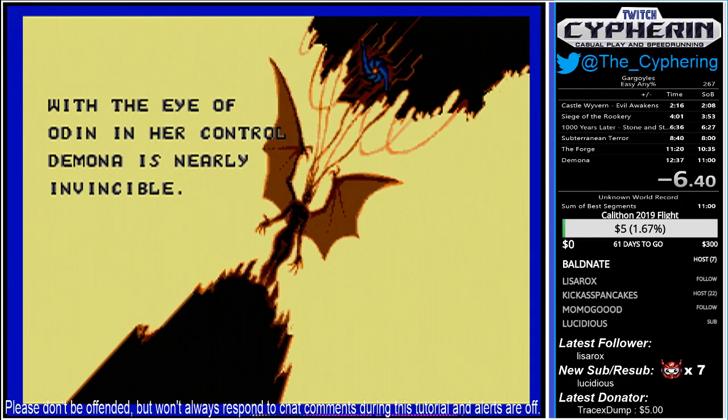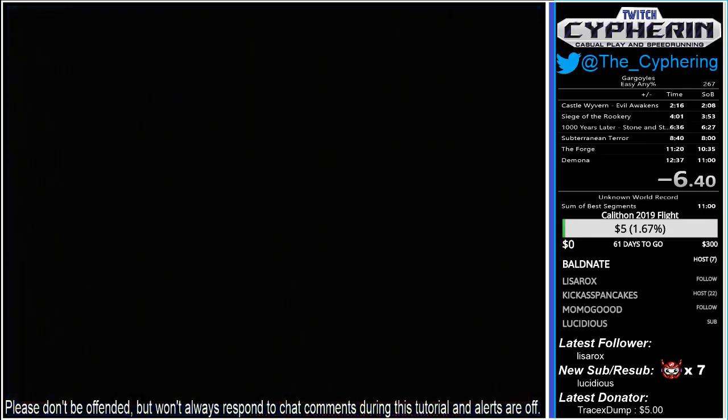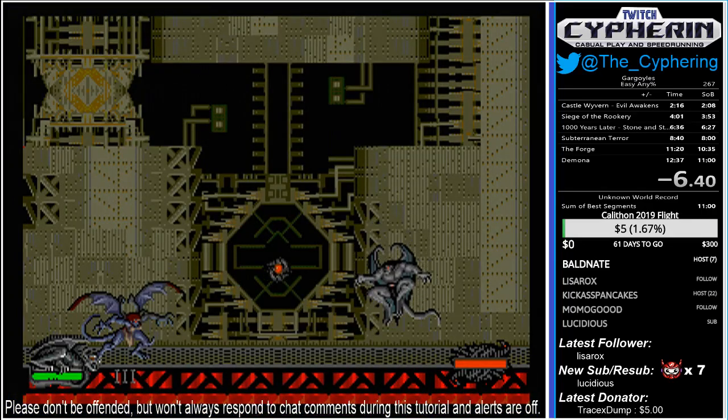Final boss. As soon as we start, the Eye of Odin is going to be flying around all over the place. You want to use your strongest attack on it, which is either our air dive or our throw — our tickle throw.